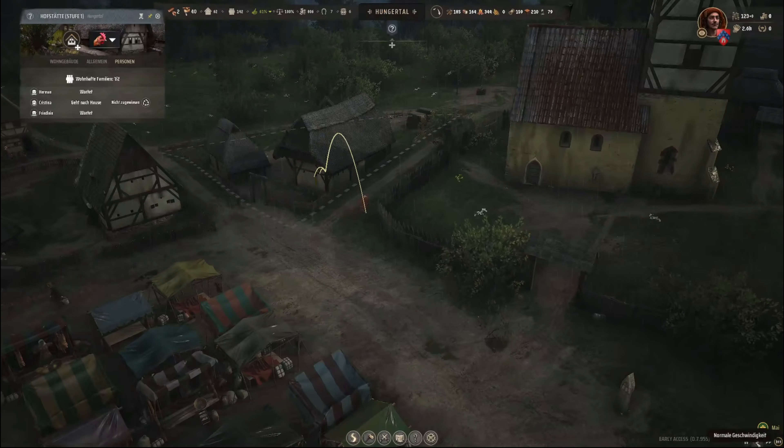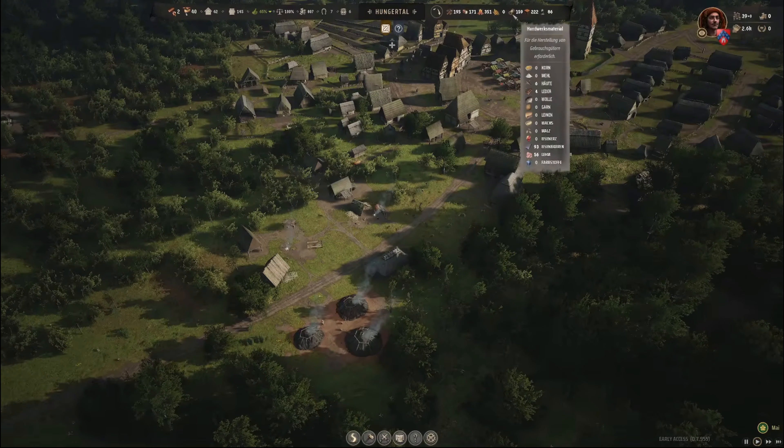Den Kohlemeiler haben wir, den Förster haben wir. Das hatten wir in Folge 3 hier mit der Holzproduktion. Wie die Ochsen gefüttert werden, haben wir uns angeschaut. Den Händler haben wir uns angeschaut. Bäckerei – momentan leider nicht, müssen wir die Ernte abwarten. Kein Eisenvorkommen mehr. Aber mit dem üppigen Wildvorkommen habe ich mir auf jeden Fall einen guten Gefallen getan. 345 mal Brennholz – Leute, können wir hier langsam mal auf die Bremse treten und aus Brennholz Kohle machen. Das ist dann ja effizienter.